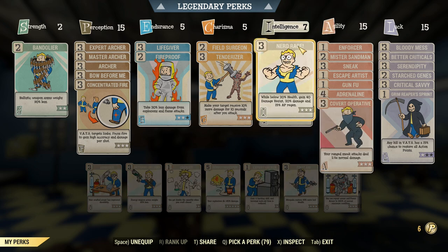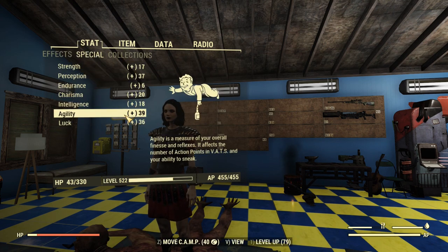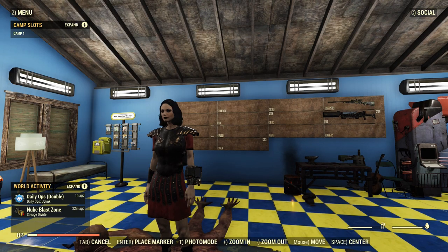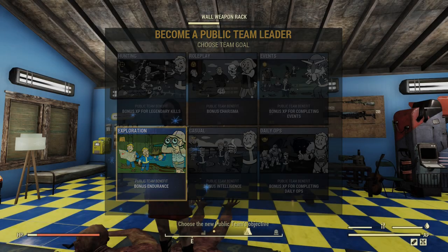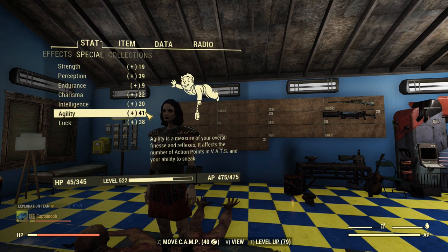Nerd Rage is there because I'm going to be doing this at Nerd Rage threshold, and all of that unyielding stuff is going to increase my luck to a point where I can do a whole lot of criticals. You need that at 34 — we've overshot by a bit, but that's okay. We can overshoot even more, which increases it to 38 and 41.